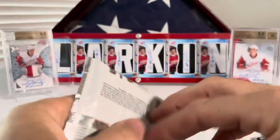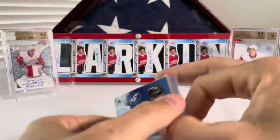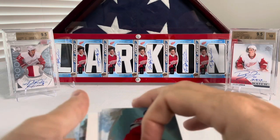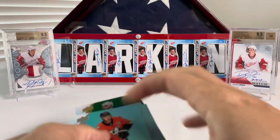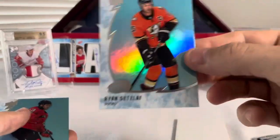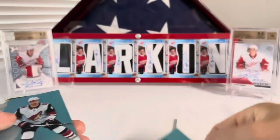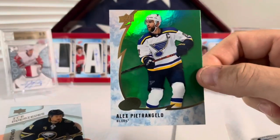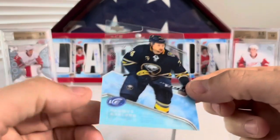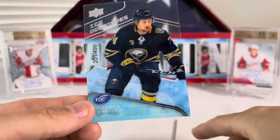Let's go into Ice and see how we do. We're looking for literally anything in here because you never know what you're going to find in Ice. Here's Ryan Getzlaff, there's Nico Hischier, Taylor Hall, Alex Pietrangelo, Green, and then we got a Rasmus Asplund for Buffalo, number 201 out of 499. Definitely not a Kael MacKinnon, but we'll take it.